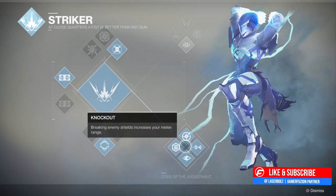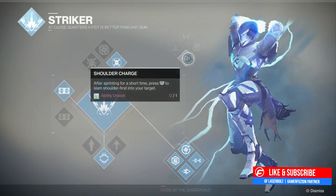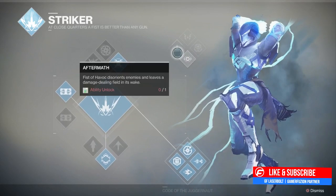Last but not least, we have abilities we don't know how to unlock yet, but we do know you need a shard to unlock them. We have shoulder charge - after sprinting for a short time you press R1 to shoulder charge someone, everybody knows how this works. Then we have aftermath - Fist of Havoc disorients enemies and leaves a damage-dealing field in its wake. It's interesting that we need shards to unlock these.